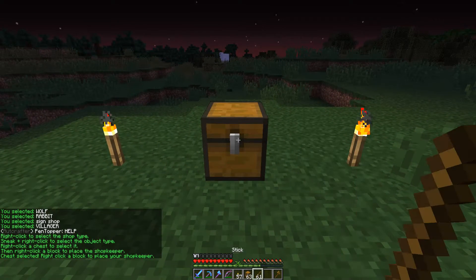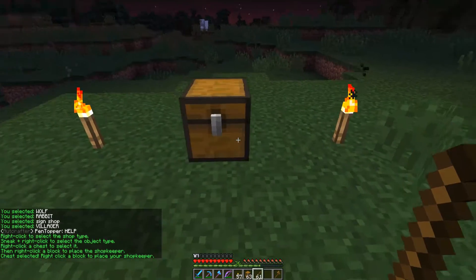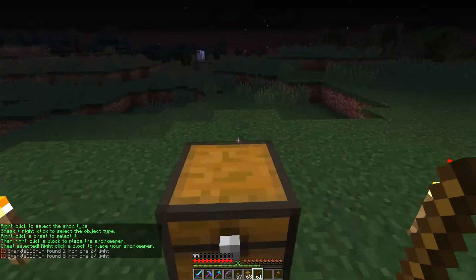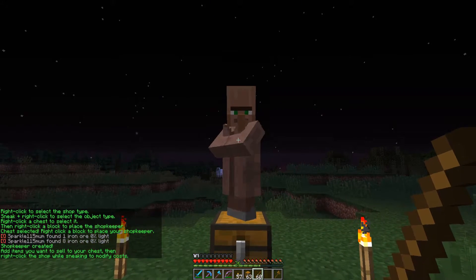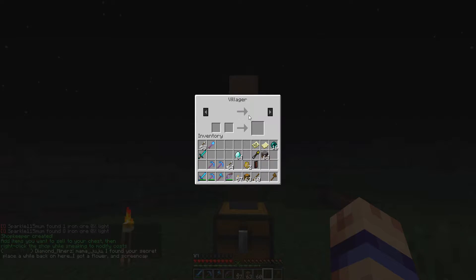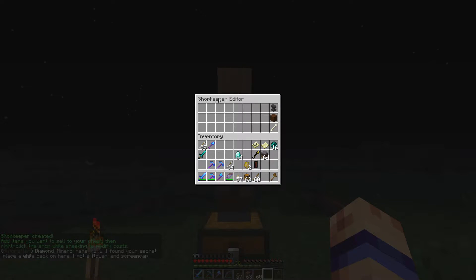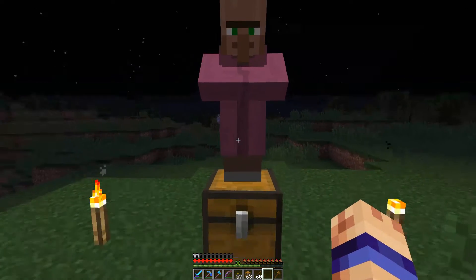Now that we have those options selected, you place a chest, right click on the chest which selects it, and now we can place the villager anywhere around here. I'm going to place them right on top. There he is. So now if we right click on him, there's no trade set up yet. If we shift right click, we get the menu, which is the shopkeeper editor. We can change his name, his appearance — let's give him the pink robes — and we can delete him.